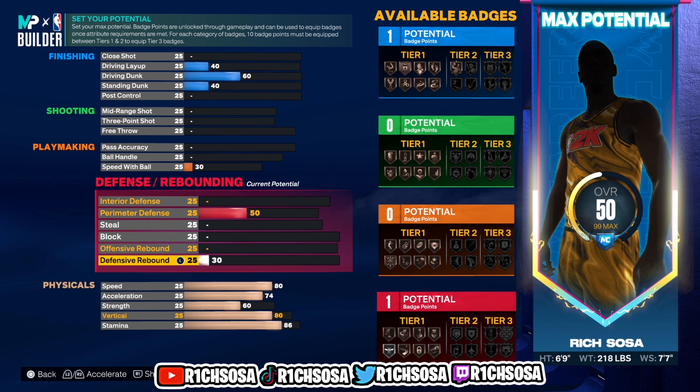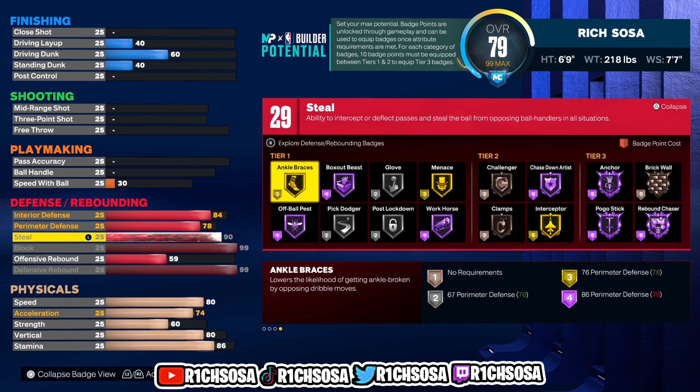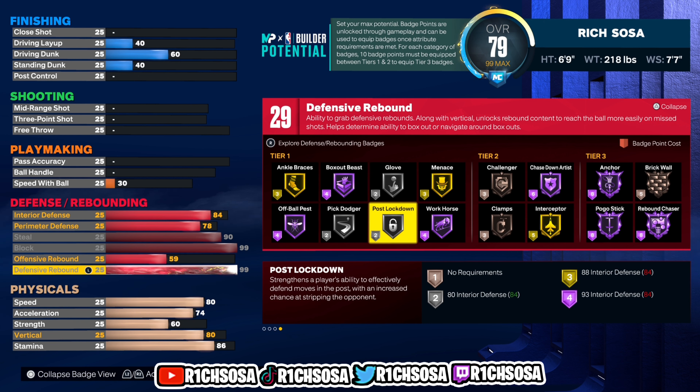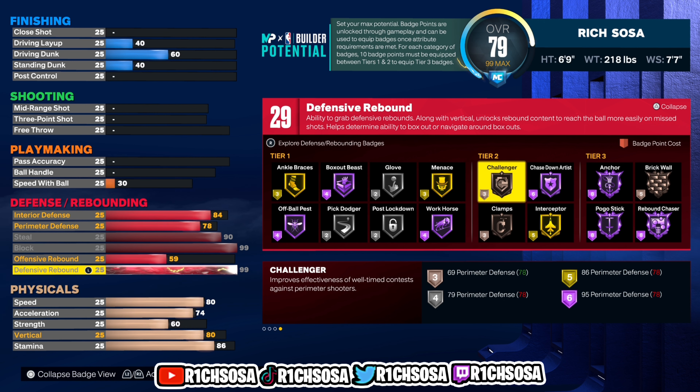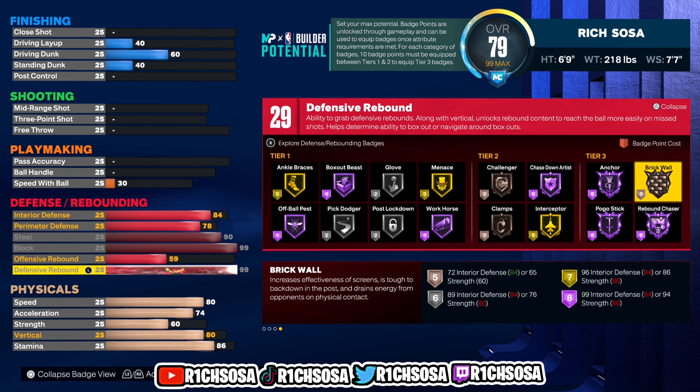Now let's get into the breakdown of the best part of this build — the defense. For interior defense I'm going with an 84, 78 for perimeter defense, a 90 steal, and then for block I'm going with 99. Raise the defensive rebound to a 99 as well, and that's gonna bring the offensive rebound up to a 59. We get a total of 29 badges for the defensive end. For tier one: Box Out Beast, Post Lockdown, Glove, Workhorse, and Menace. For tier two: Clamps, Challenger, Interceptor on gold, Hall of Fame Chase Down Artist. For tier three: Anchor, Pogo Stick, Rebound Chaser on Hall of Fame.